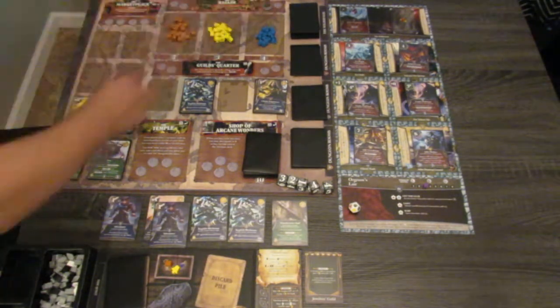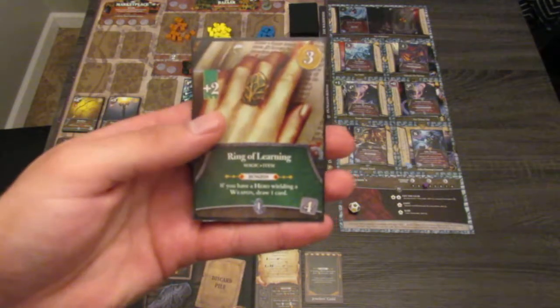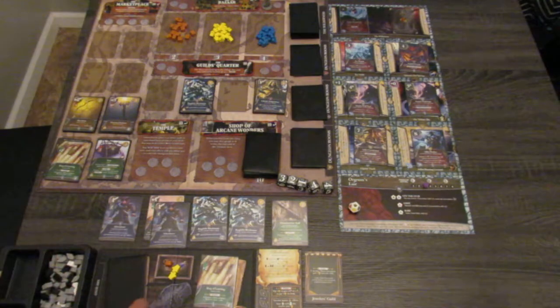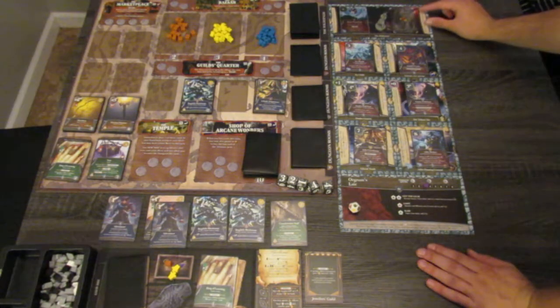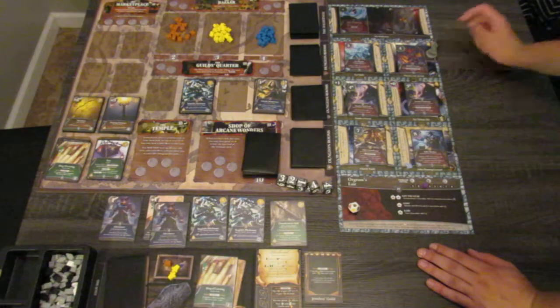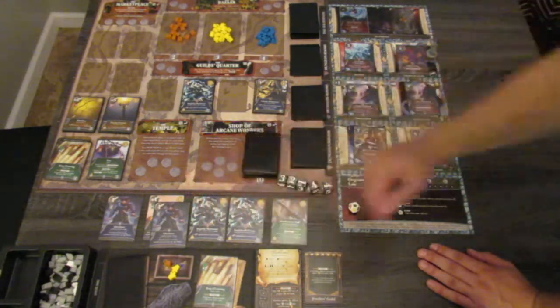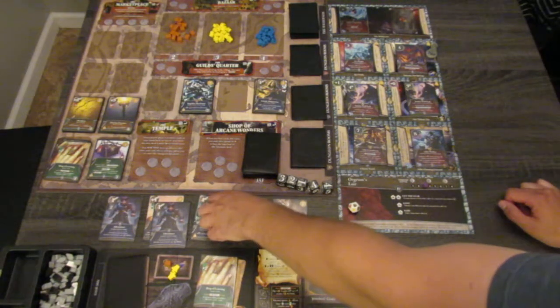I'm going to go to the Tsar and purchase a Ring of Learning for 4 — it gives 3 gold, 2 skill, and if you have a Hero Wielding a Weapon you can draw a card; it's worth 4. We will also purchase another Lantern Token. We will heal our Wound — by going to the village you can heal a Wound, and we have our Light. So I'm going to heal that.